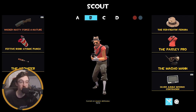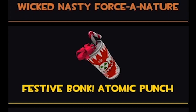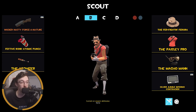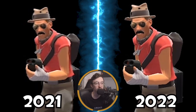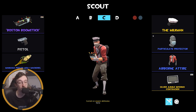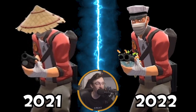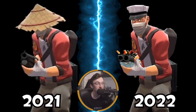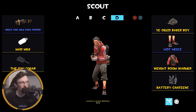Moving on to the secondary loadout — I haven't touched this since I created it. It's a very nice looking loadout. It's currently got the Force of Nature, the Bonk Atomic Punch, and the Atomizer. I don't really use this loadout much at all, but I'm a fan of this cosmetic set and I don't want to change it for a while.